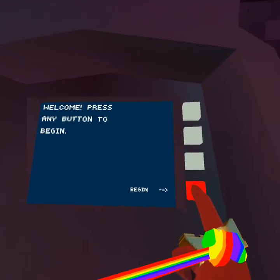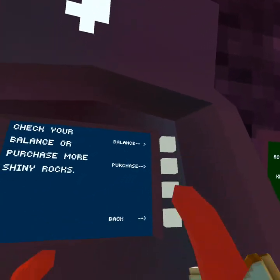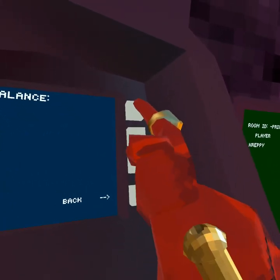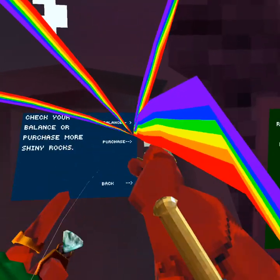Wait — I did it wrong. So hit the top one right here, hit your balance, then hit your balance again, then do one, two, three, one, two, one, and hit back. And you get a purchase.